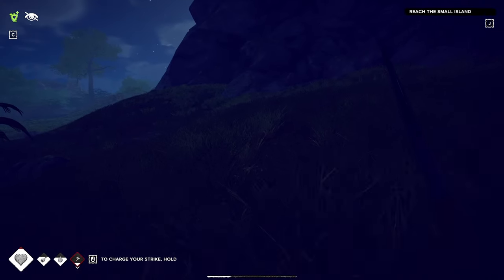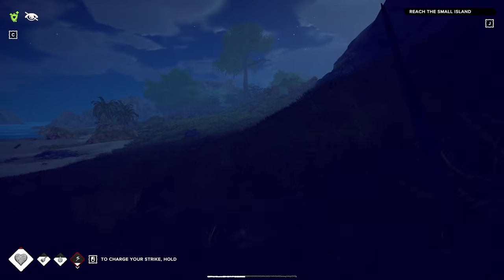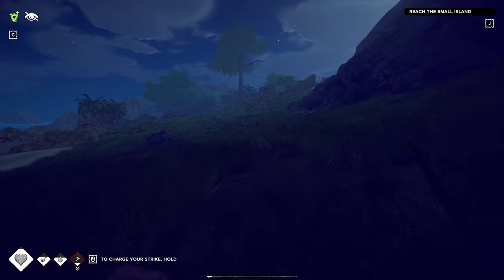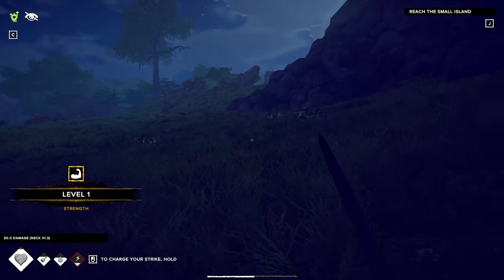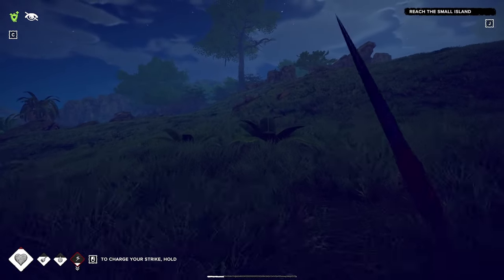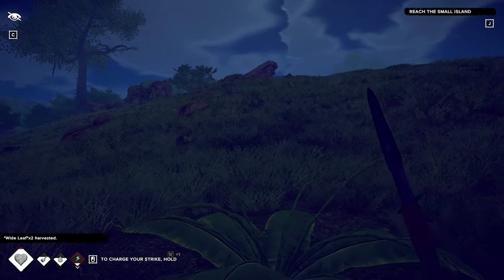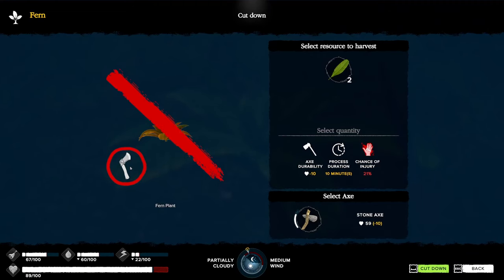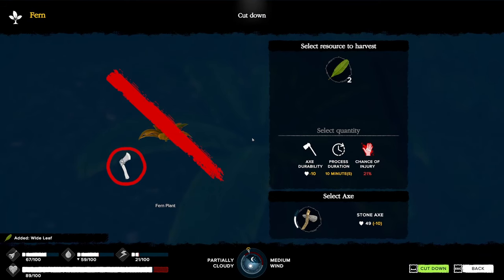I also want to grab some banana leaves - I saw some on this side of the beach. Oh, there are crabs! And looks like a little dog thing - badgers maybe. Got one! There are some banana leaves right here, this is what I was looking for. I wish there was just a button to harvest all. Let me break one of these - it disappeared; I'm wondering if these will refresh after some time.